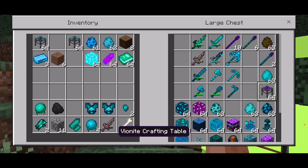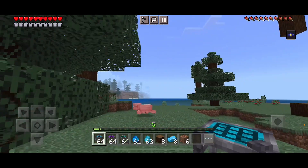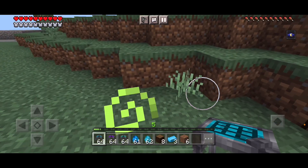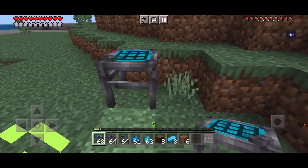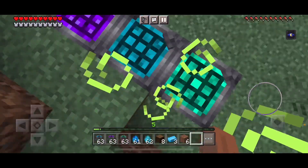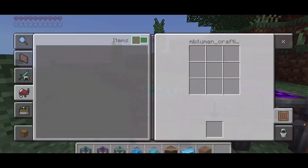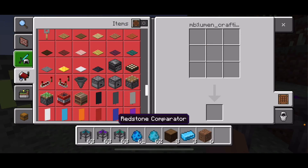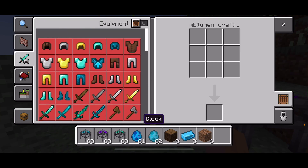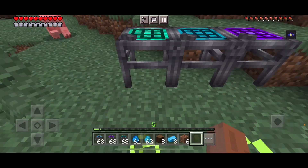The rumen crafting tables — there's not really another way to get these. The only way you can get them is by creative mode. Again, this mod has been discontinued. Let me just place these down and take a look at them. They look really neat — they act the same as your regular crafting tables, but they look really nice.